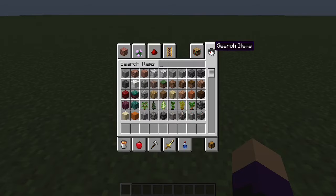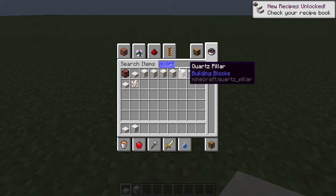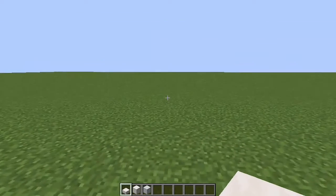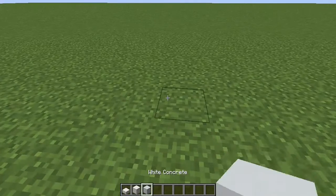Now, materials for the bunker - quartz. I want smooth quartz, not normal quartz. There we go. And white concrete, for the sake of white concrete. And then what do we do? We build.